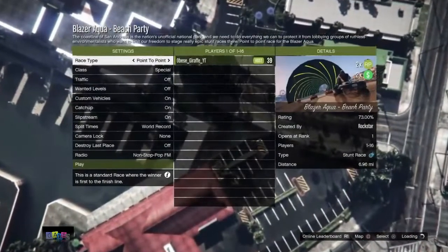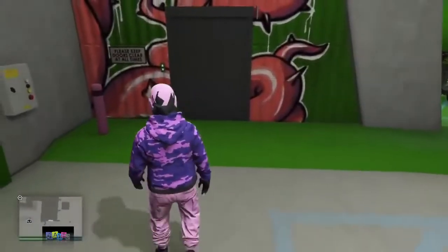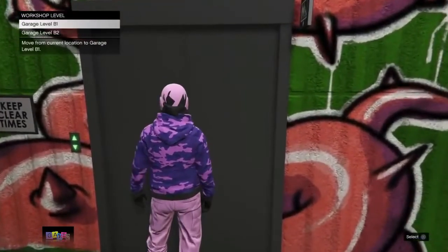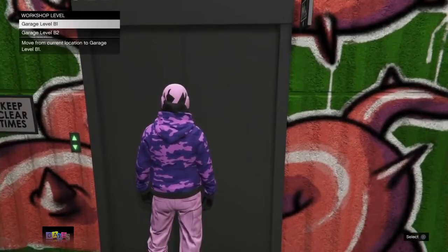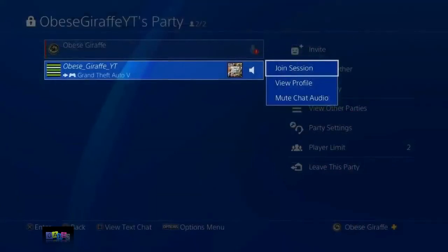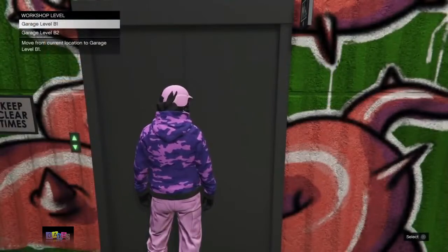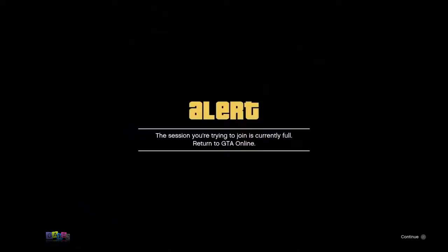Once your friend is in the job, go to your arena and be in a workshop level, then go over to the elevator. From there, go to your home screen and go to your friend's profile or your chat party and join your friend. Once you join your friend, as soon as you see 'getting online session details' in the bottom right corner of your screen, select your basement level. Once you've selected it, as soon as you see the alert go ahead and accept it. You should get a second one — on this second alert you'll need to accept it and then very quickly join your friend again.